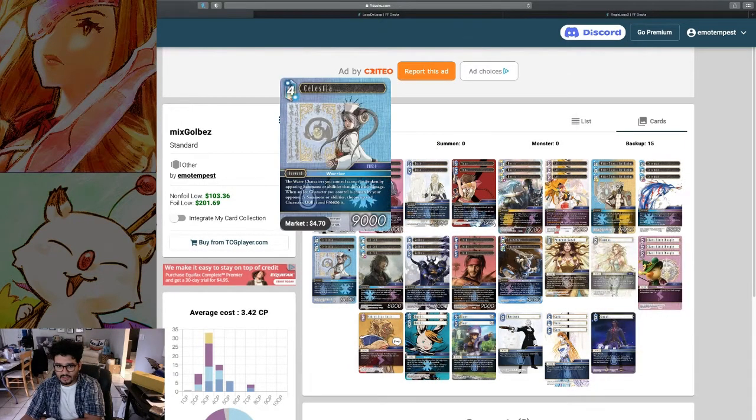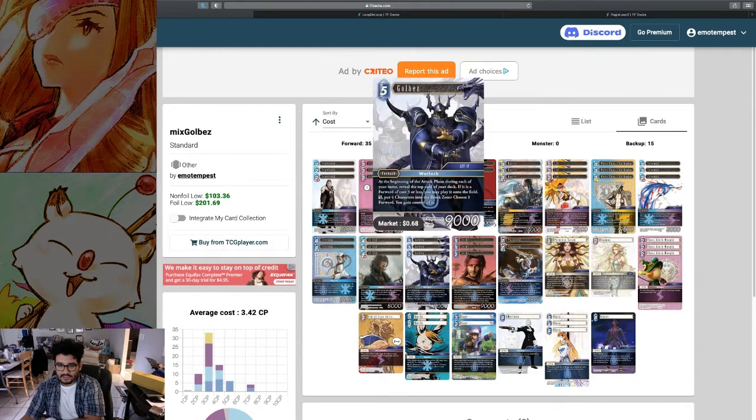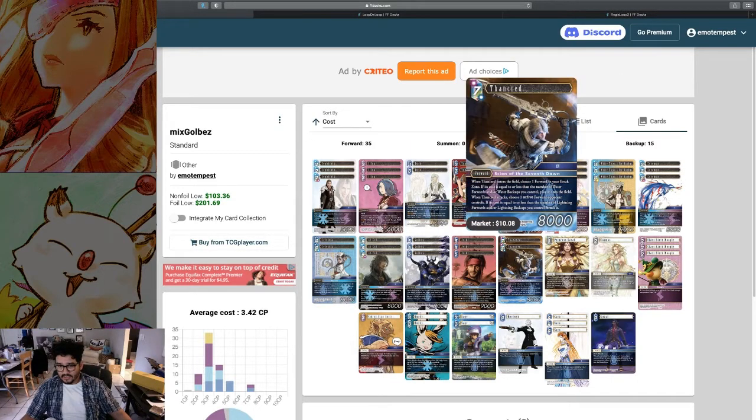Zeromis is a very solid card. Celestia is probably one we'll change going forward, but it's also just color fixing and more targets for Lid. Alcid is a solid card — we've been talking about it for a while now. The main card is Golbez. I added Triple Jet to help protect the whole plan once we're going in for the kill — it only ended up working in testing, not in tournament at all. And the Thancreds, because we do have a lot of water-lightning stuff, and they're also Lid targets — very usable, very good card.